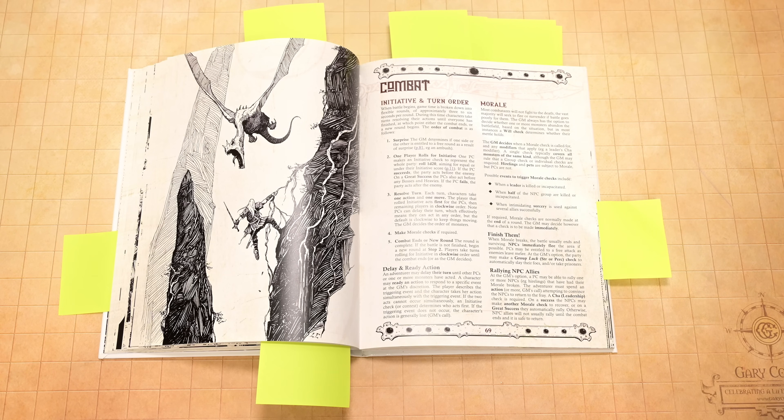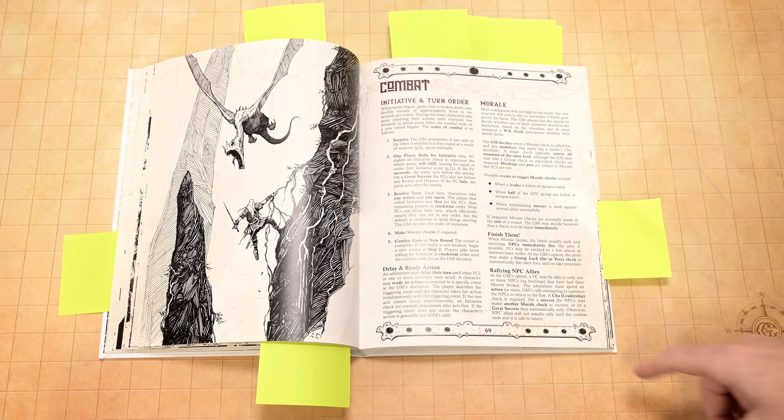Jumping into combat — we have the initiative ability score. Effectively you take turns rolling initiative, so somebody at the table with the highest initiative can start first, but then it goes around the table. You can't game that too much if you don't want to.